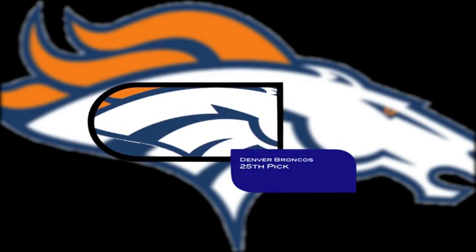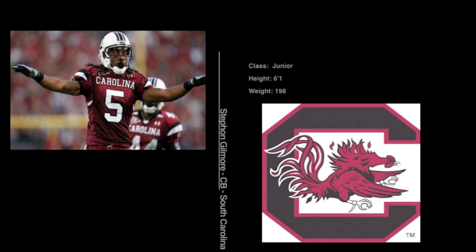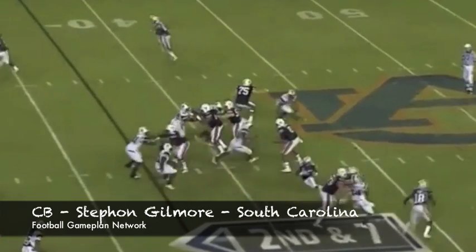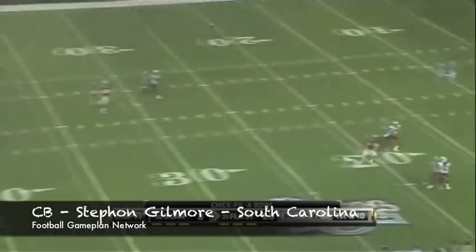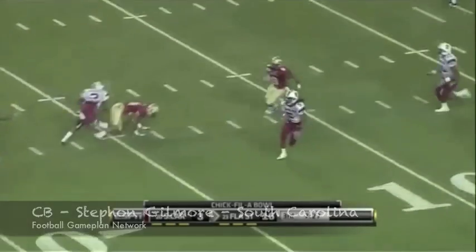The Broncos are next on the clock, and they can get help for Tim Tebow, but I'm going with a defensive pick. Stephon Gilmore — a talented cornerback. I've liked this guy since he set foot on campus. Tremendous ball skills, not afraid to help out in run support, and that's what you want out of a corner. Plus, Champ Bailey is getting up there in age, and it's time to start thinking about grooming a guy underneath him. Gilmore will be a perfect fit for the Broncos.